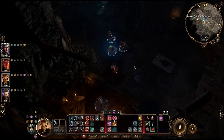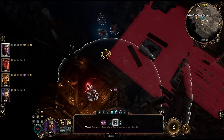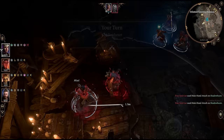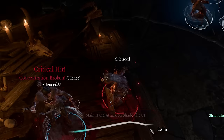Then just knock her lights out. You really don't want her to call her friends, so if you're not confident you have the firepower to put her down in one turn, the Silence spell comes back into play. It not only stops her from casting any spells, but also prevents her from yelling for help — giving you all the time in the world to finish her off, as long as she doesn't interrupt your concentration.